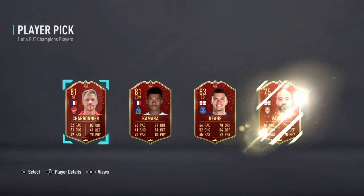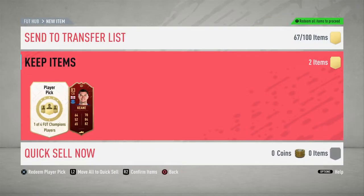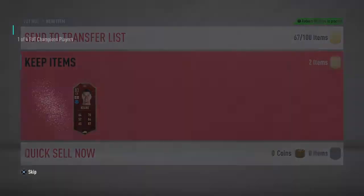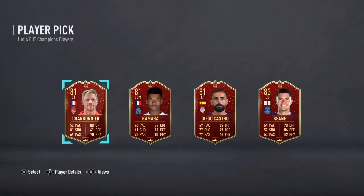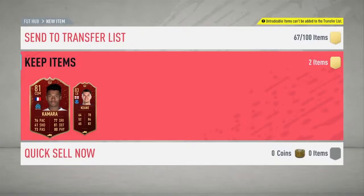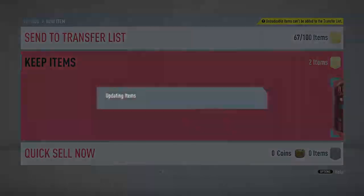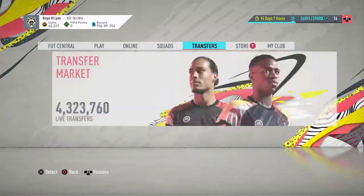Starting with the player picks on the right hand side — Michael Keane. We'll go with Keane since he's the highest rated. Apologies for my voice by the way, I'm full of a cold right now. Next player pick: Michael Keane again — seriously? We'll go with Kamara because he looks the best out of that bunch. So 81 and 83, not too great from the player picks.